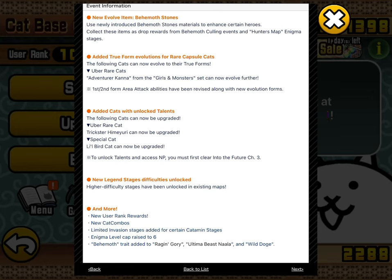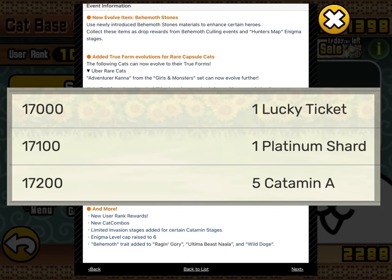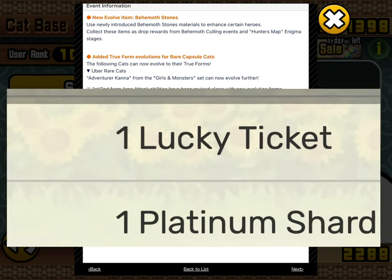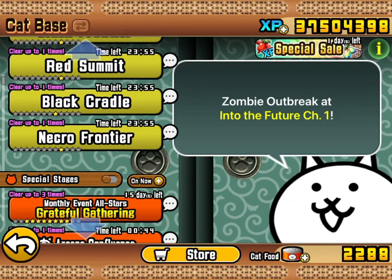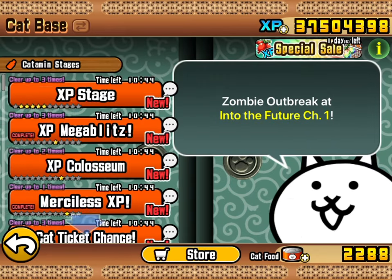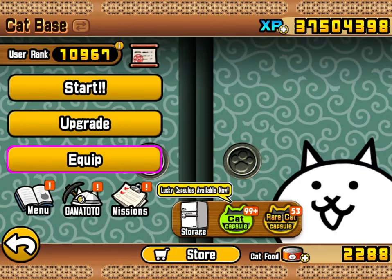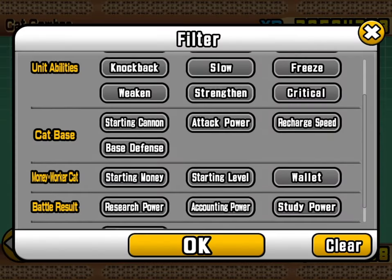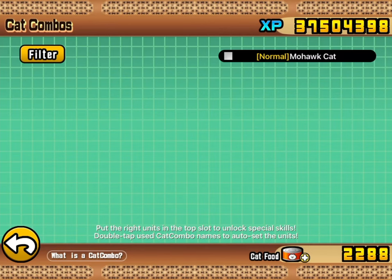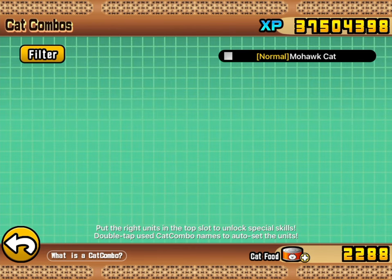New user rank rewards - there they are! Limited invasion stages added for certain Catamin stages - I have no idea what that means. This game is getting so complicated that even the update notes don't really tell you what's happened. Using the new filter for combos - new cat combos apparently not showing up, which suggests to me that's either a bug or I'm a blithering idiot.